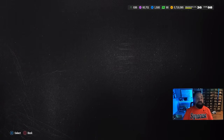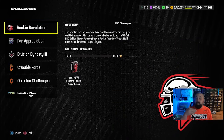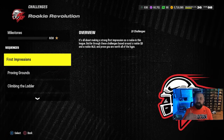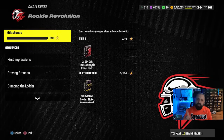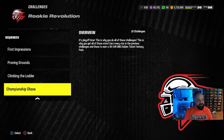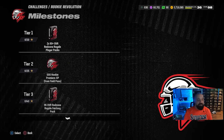We got brand new solo challenges, new field pass objectives, and brand new cards. If you go into the Rookie Revolution section of solo challenges, this is a five-part promo and today is part four — the final installment will be next week. You don't really need to wait for that content to redeem anything you can get for free, with one small exception. There are four different sequences of solos, each sequence has 50 stars — four times 50 is 200.